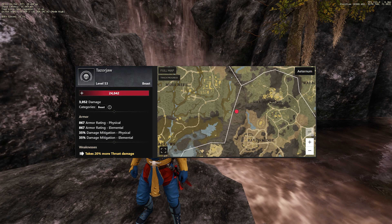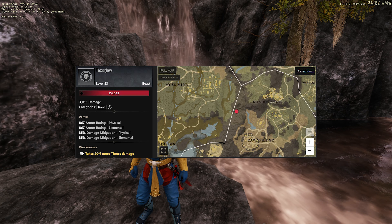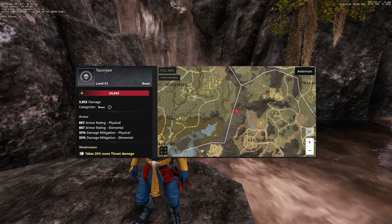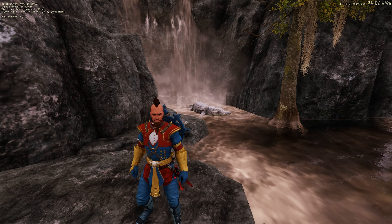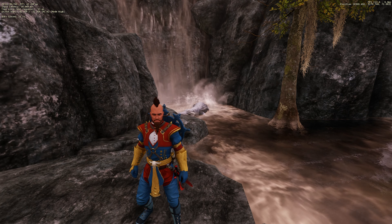I'm talking about Taser Jaw. This is an elite level 53 alligator located in Ebon Skull Reach. This alligator has 24,000 health and takes 20% more thrust damage. But to be honest, if you're level 60 you should have no issues taking this in about 5 to 10 seconds.